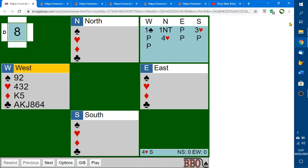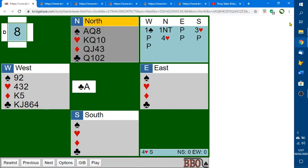A situation like this where you've opened one club, north made a one no-trump overcall — that shows typically 15 to 17 points with a club stopper — and south bid three hearts, showing a five-card heart suit with enough values to game, and north goes to four hearts. So you lead the ace of clubs. Down comes dummy, and you can see that north does indeed have some kind of club stopper. Declarer plays the two from dummy, your partner plays the nine.